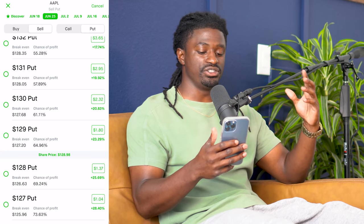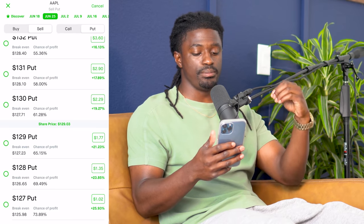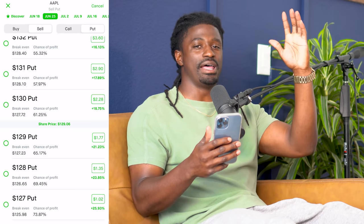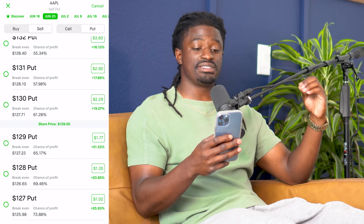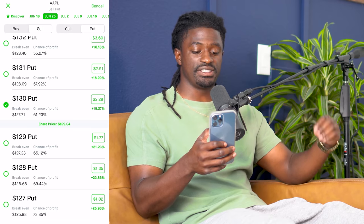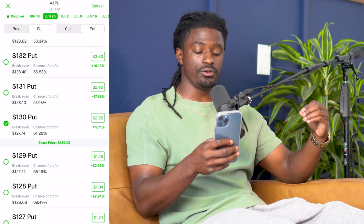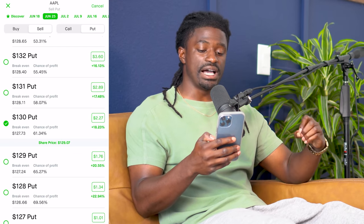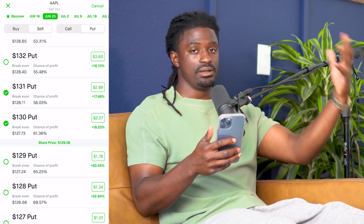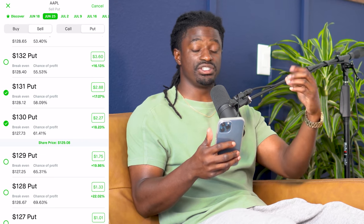We're saying Apple is going to be somewhere between $129 and $130 next week — that gives us room for Apple to move up or down half a percent. We're going to sell two puts right around the Apple price. We're going to pick two above: the $130 price point for $2.27 and the $131 price point for $2.89. Multiply that by 100 shares — that's $227 and $287.